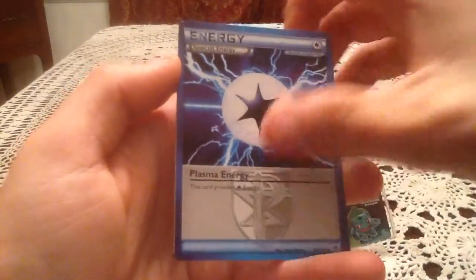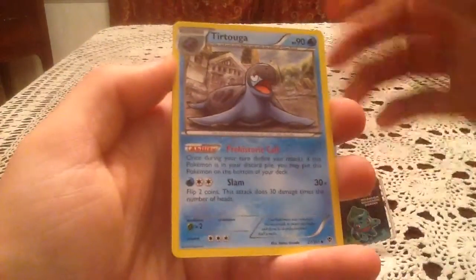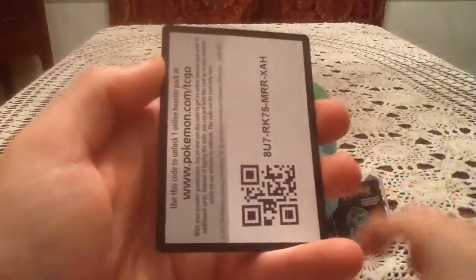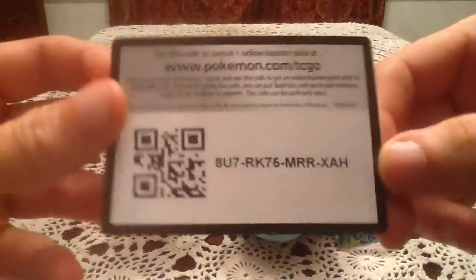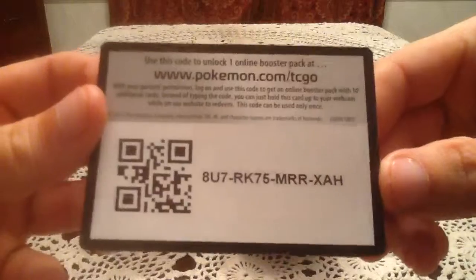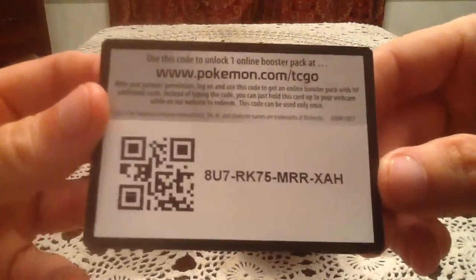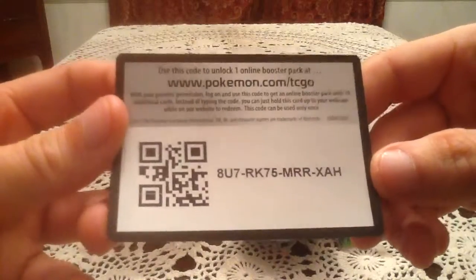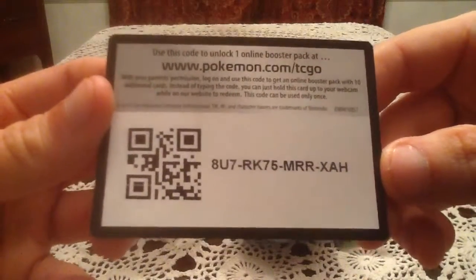Then we have a Plasma Energy, a Tornadus, and a Musharna, and of course the code card. I'm going to give this to you guys. Even if I was keeping some of them, I'm just going to give this one to you. Because I don't want it — I know I'll have horrible luck. Hopefully one of you guys can get some better luck than me with the pack you get.